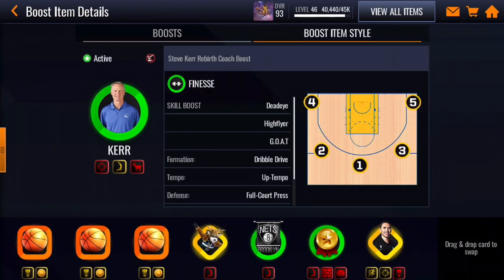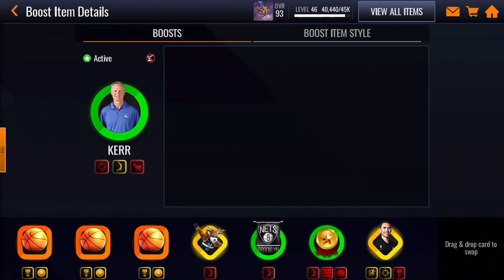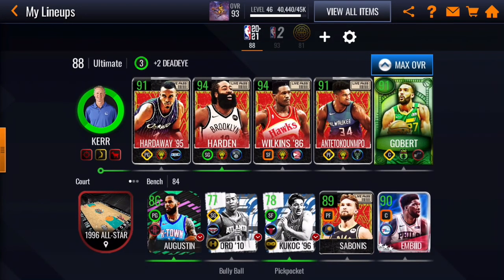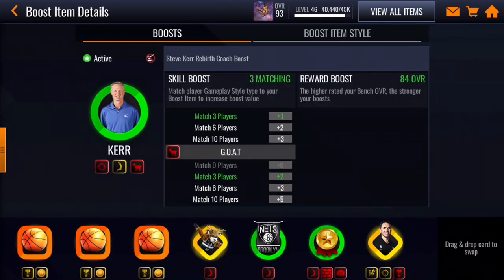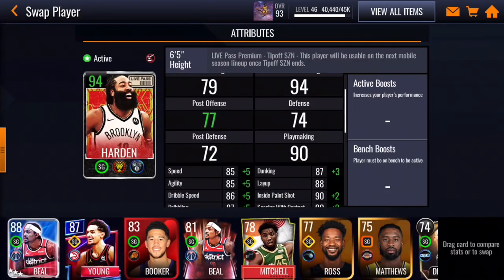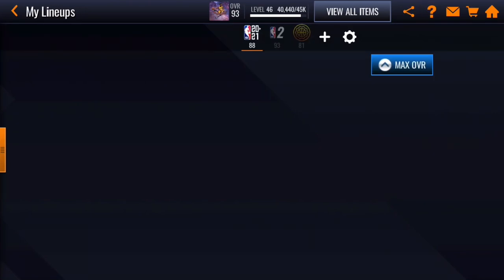Say you get the Finesse Acura type with 10 players — each player of that type will get a plus five boost to their overall. Say this James Harden here — I have a plus two because I matched three players, and this James Harden is usually a 94 but went up plus two because of the GOAT badge.